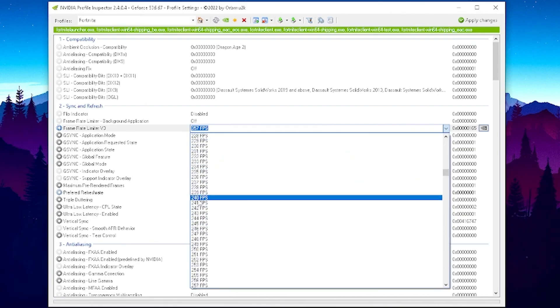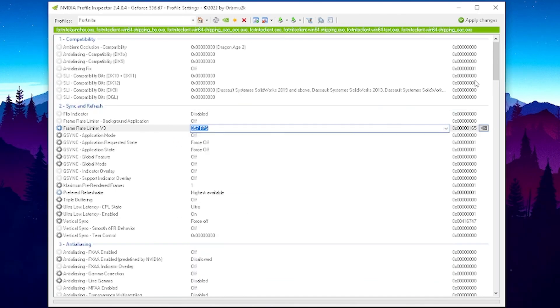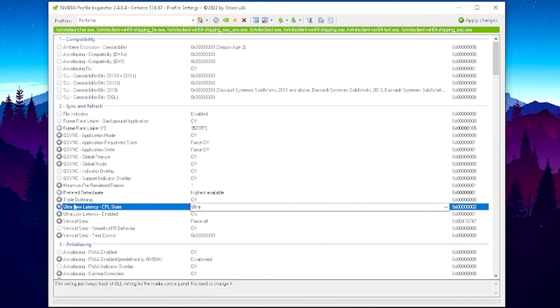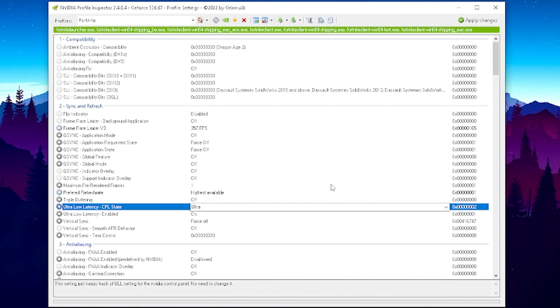The point is to either lock it to your monitor's refresh rate or go uncapped FPS — try both and this will make a huge difference once you've applied the entire profile. For the Ultra Low Latency Mode, put it on either 'On' or 'Ultra.' Tons of pros are still arguing about which one feels better — for me it's Ultra. Then simply click Apply. This will make your Fortnite look super low-detail, but trust me, the input delay improvement is insane when using this profile.